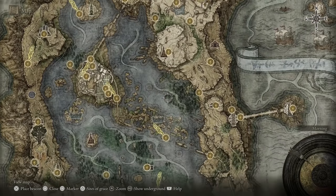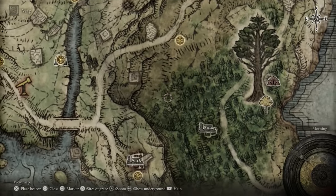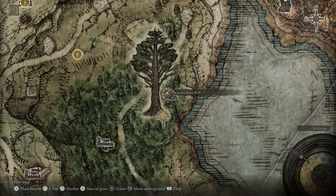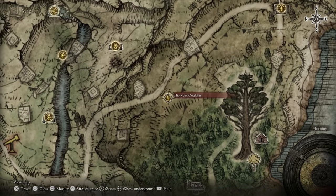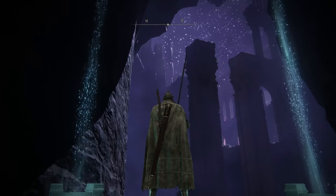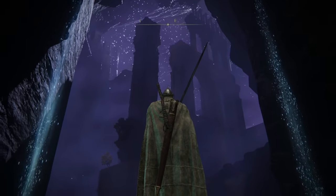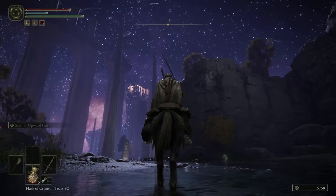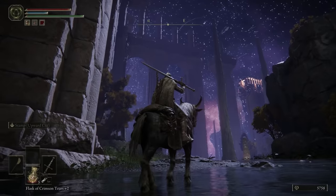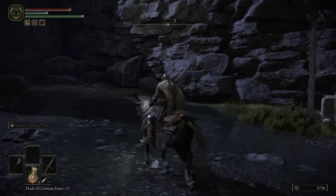You should now be at the perfect level to handle Siofra River, so we're going to head there next. Head back to Limgrave and Mistwood. Southeast of the Mistwood Outskirts, or directly south of the Third Church of Marika, is the Siofra River Well, right next to Mistwood's Minor Erdtree. Head down the well for one of the game's coolest surprises — Siofra River, and the supposed location of Nokron the Eternal City. Siofra River is pretty large in and of itself, so have fun exploring it. It has an eternal night sky thanks to what I believe are lit-up Glintstone.